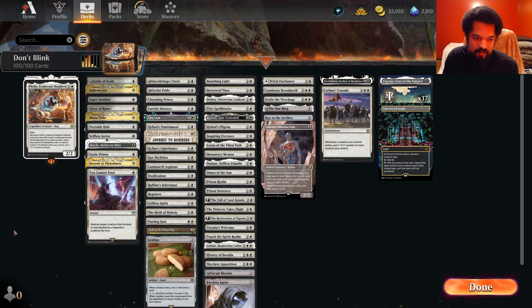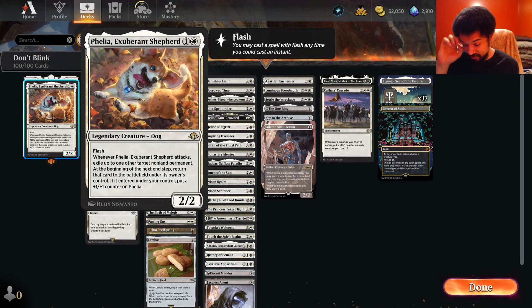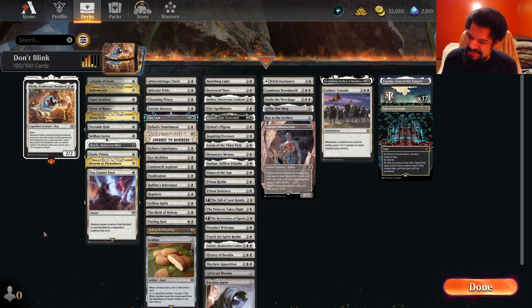We are here with Felia, Exuberant Shepherd. 2-mana 2/2, it's got Flash. Whenever it attacks, you exile a non-land permanent, and then at the beginning of the next end step, return it to the battlefield. If it was a permanent of yours, put a 1/1 counter on Felia. So it's mono-white, which is still, in my opinion, even in this format, probably the worst thing you could be doing, other than true colorless.